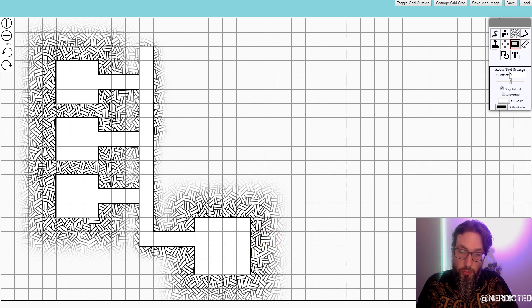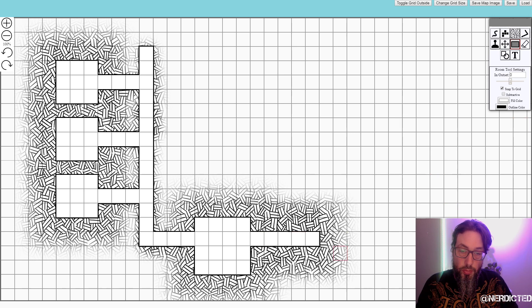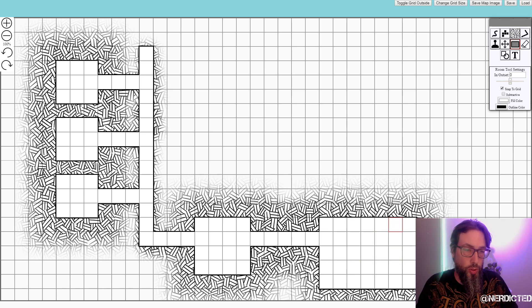Put a guard room, because somebody is going to have to keep an eye on those people in the cells. Another corridor and another room.